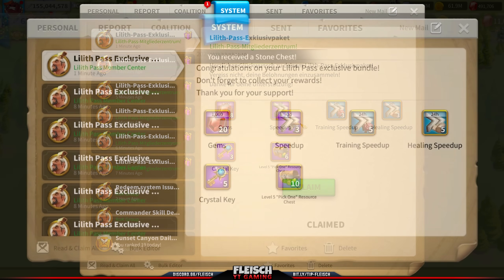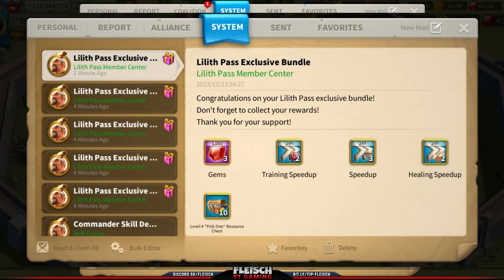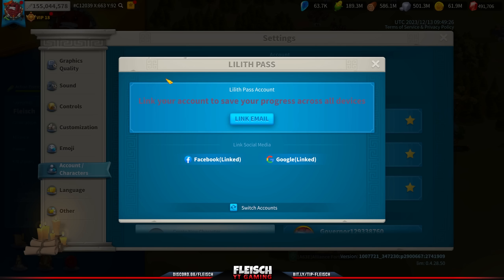Today the Lilis Pass is giving up to 20k gems as rewards dependent on your account tier level. Lower tiers also get gems and I made this fast guide for you to show how to claim them.